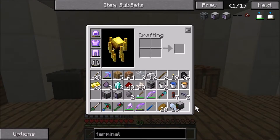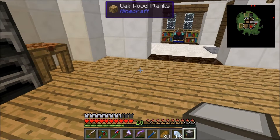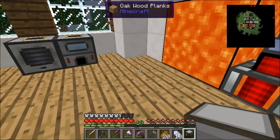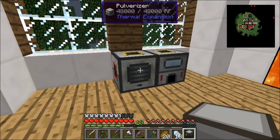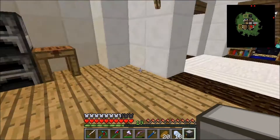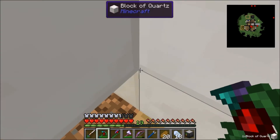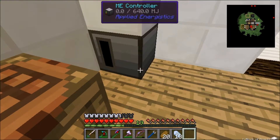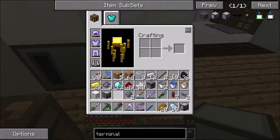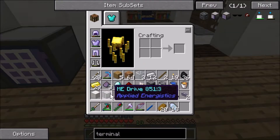I don't know if there's a specific way you're supposed to place them, or where to place them. I don't want to get rid of my other stuff. I think I'll just place it right here. Back out this quartz thing — place down the controller, the access terminal — boom boom boom — and then the drive.